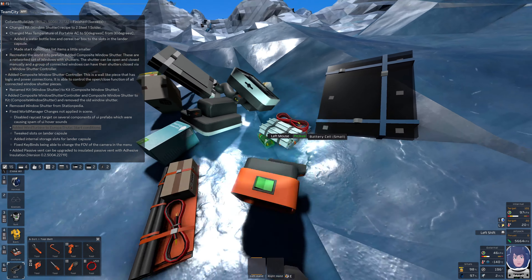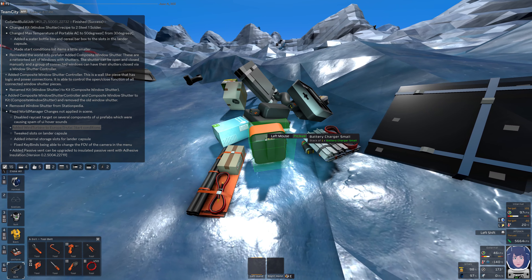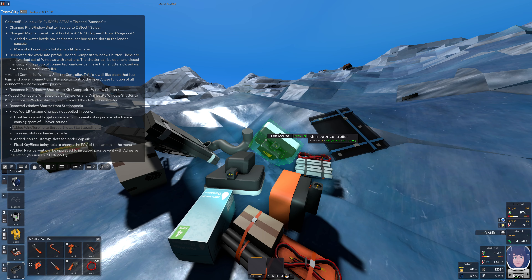One upright wind turbine, solar panel, battery charger small, battery, active vent — and of course the essential production package.